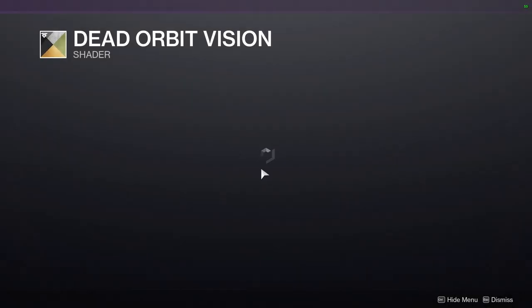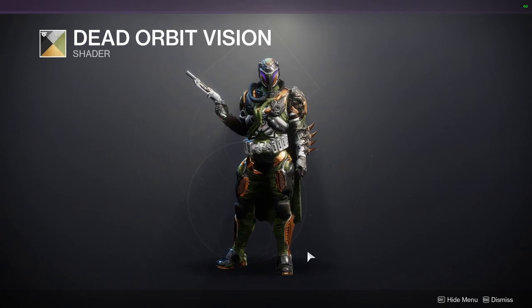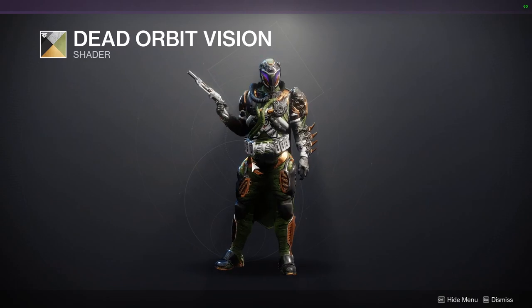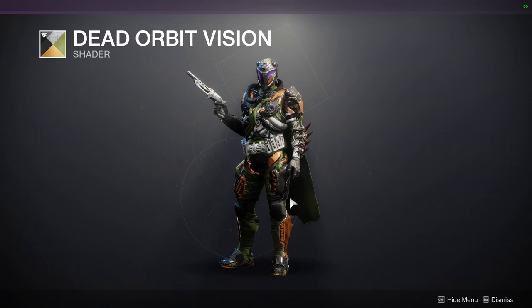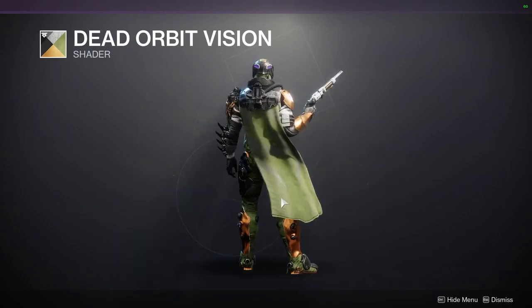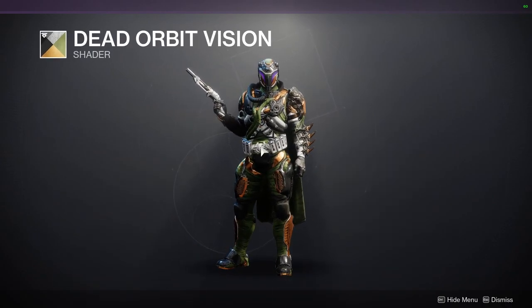And then Dead Orbit Vision, which I actually do like this shader quite a bit. It looks way better with just plate armor because most of the time it's going to be either black, white, or this gold — like this orange gold. Cloth will give you this green color, which I like green, I just like a different color of green. I'm very picky with green, so I'm not the biggest fan. But this is definitely a good one if you want to combine it with pure plate armor.